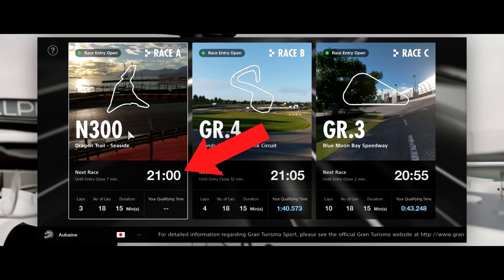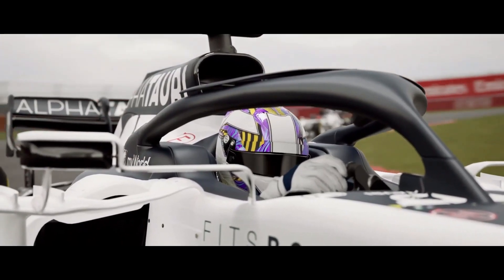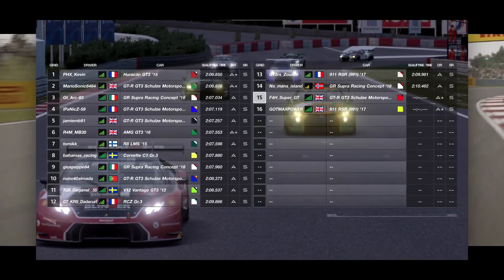The way it works in Gran Turismo Sport is that you have a race that takes place every 20 minutes, for example. This allows players to know the exact time when a race will start and, as a result, really helps keep the lobbies full.